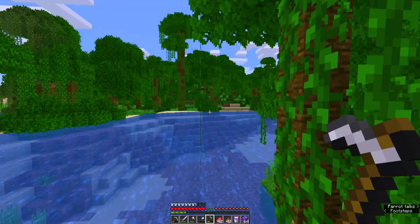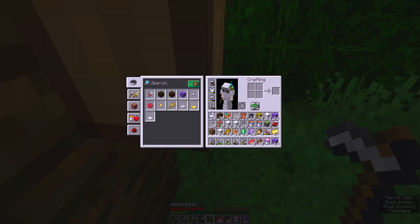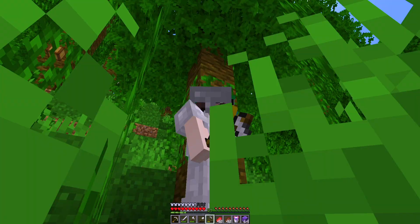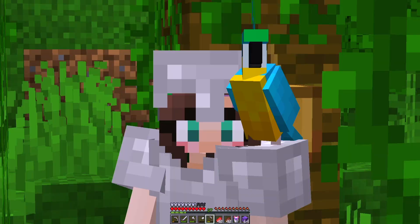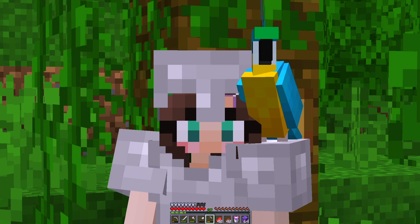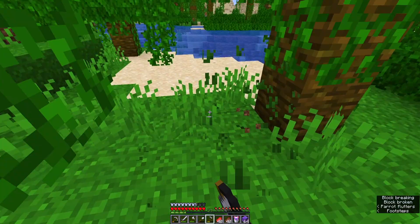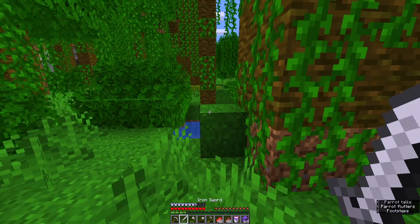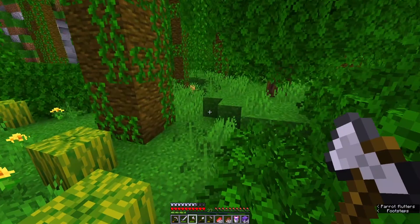I'm going to leave my boat here — worst case I make another one. I want to find another bird in a different color. My bird is on my shoulder! Oh my god, so cute. What should we name them, you guys? I don't know if it's a boy or a girl so I'll wait for a perfect name. We also need to get some bamboo because bamboo is amazing for building — we can make scaffolding. There's some bamboo right there.